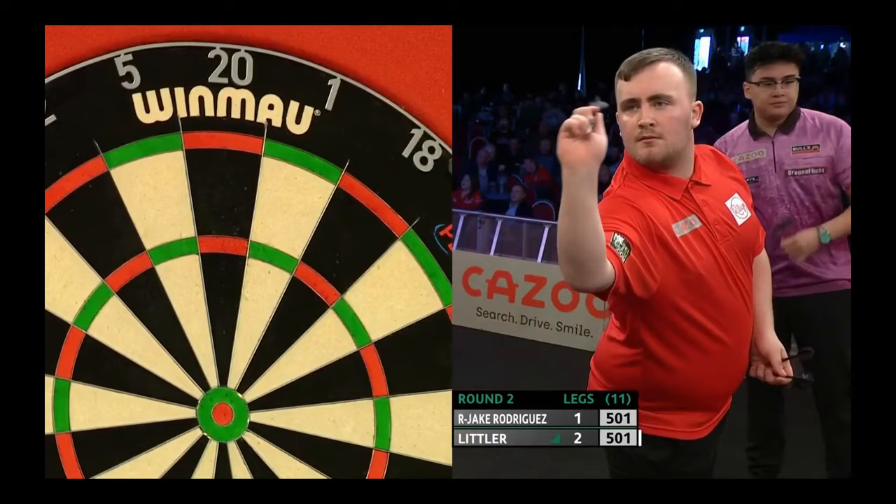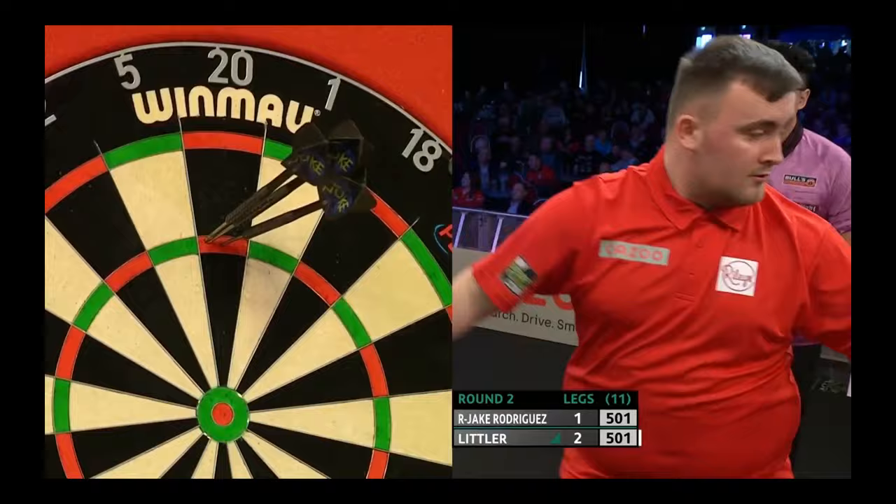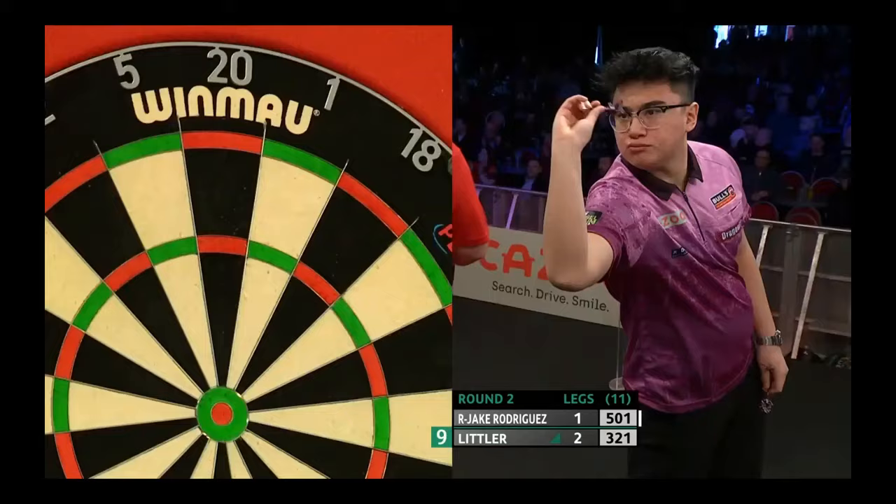Littler to throw first — he leads by two legs to one. But Rusty Jake, he's got a very snappy action with the elbow, almost a little bit like Geoffrey de Zouane. He's another one who has to be careful, with Littler making this look so easy.